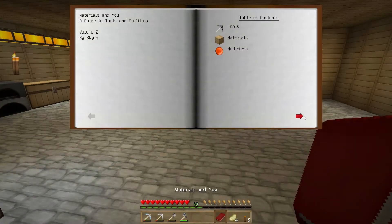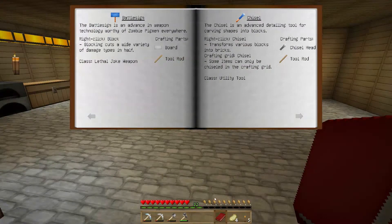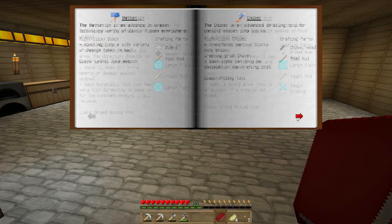The tools I want to make in this episode: if you go to Materials and You, along to the second section, what I want to make is a hammer, which is a heavy mining tool.